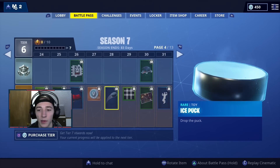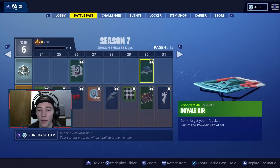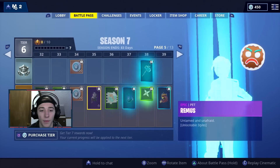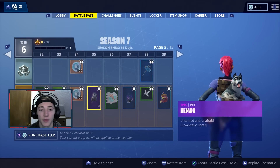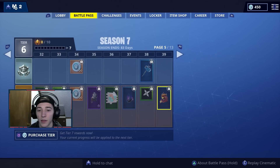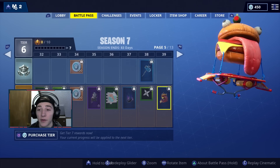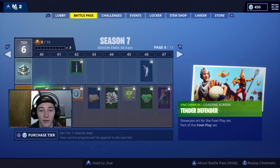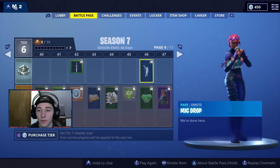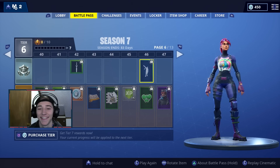Gun wrap. We actually have hockey pucks — that's kind of cool. I wonder if there's, like, hockey rings. Another glider. Another dog variant. Pickaxe, that's kind of cool. That glider's pretty cool, I like that. Another weapon wrap — that's a good one.